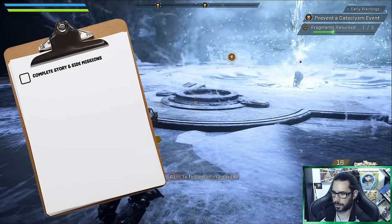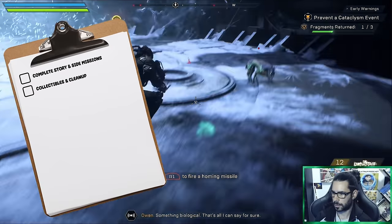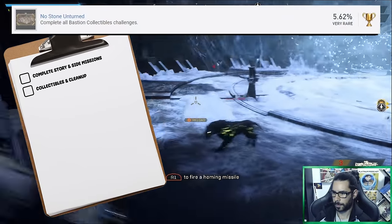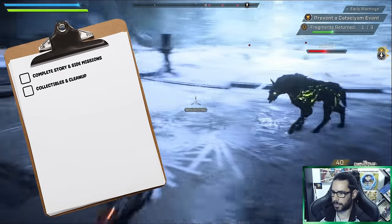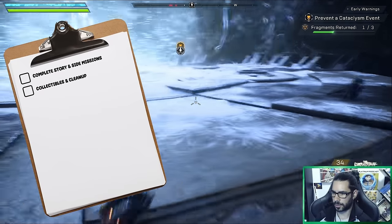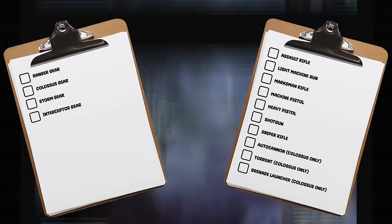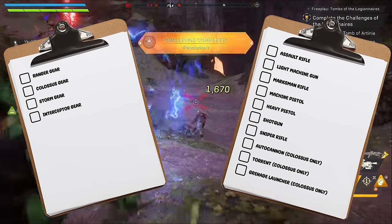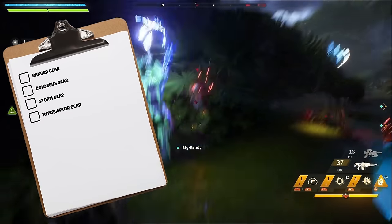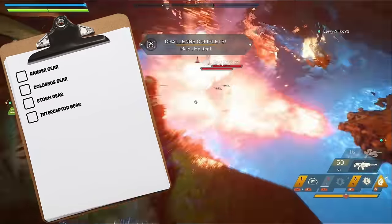Step one is to tackle the story and side missions, and step two is to get the collectibles and clean up — the grindy sections, which also includes the rarest trophy in the game. You'll need to get around 700 different collectibles. Most of the other trophies in this step are tied to weapon and gear challenges. The weapon challenges require 50 kills with each weapon type variant, and the gear challenges require each unique skill equipped for each javelin class for four missions.